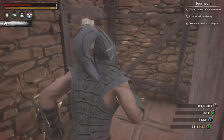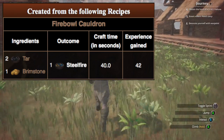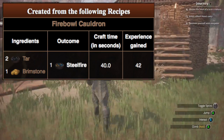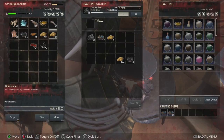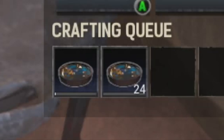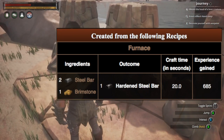Now that you know how to make tar, let's reverse and recap. We need tar and brimstone to make steel fire. We're going back to the cauldron to throw in the tar and brimstone, making more steel fire. That steel fire is what you then use to make the steel bars.